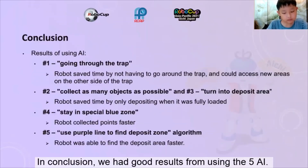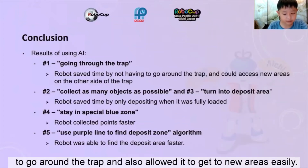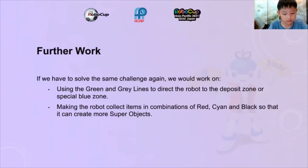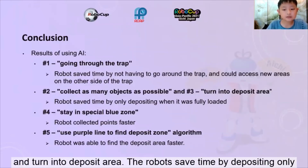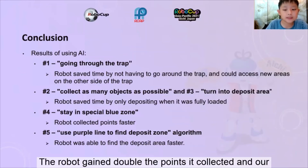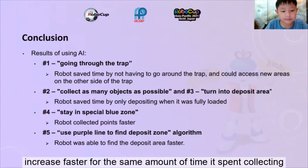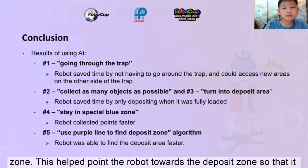In conclusion, we had good results from using the five AIs. AI-1: Going through the trap helped the robot save time by not having to go around the trap and allowed it to get to new areas easily. AI-2 and 3: The robot saved time by depositing only when it was fully loaded. AI-4: Stay in special blue zone — the robot gained double the points for what it collected and our points increased faster for the same amount of time spent collecting. AI-5: Using the purple line to find the deposit zone helped point the robot towards the deposit zone so it could get there faster.